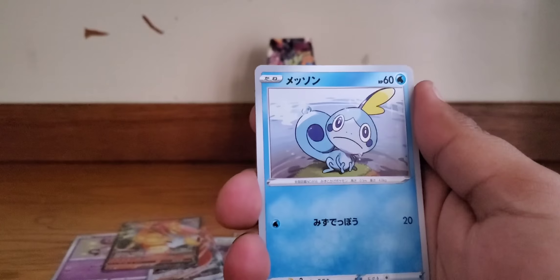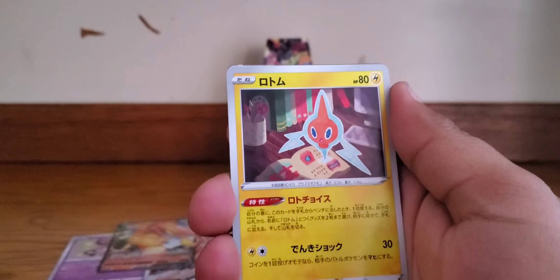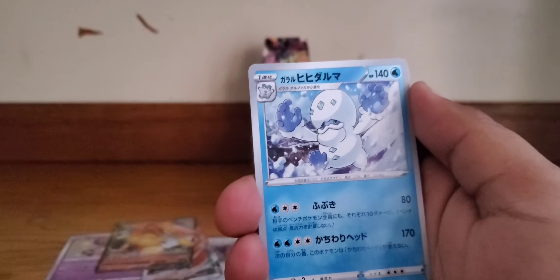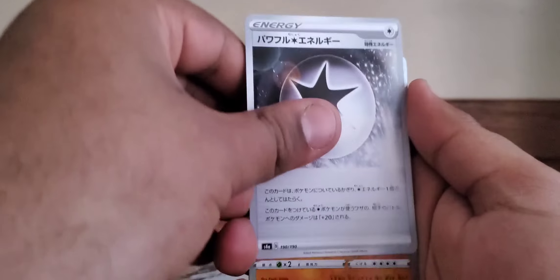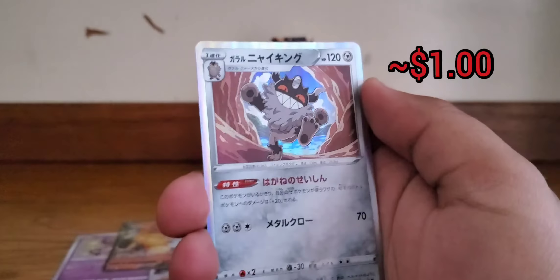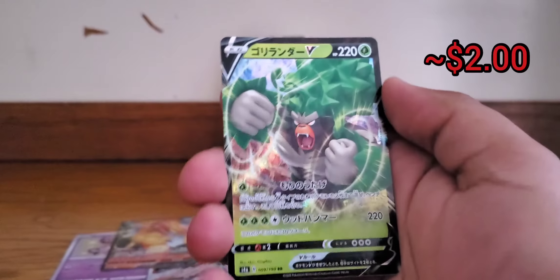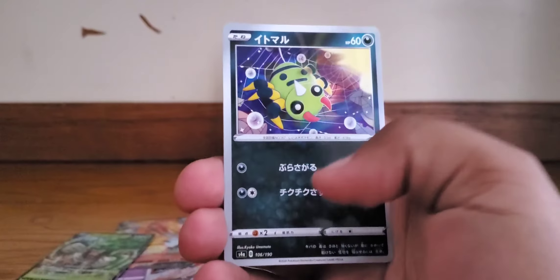We got a Bunnelby with psychedelic art, a Sableye looking very upset — he always does — a Rotom card, a Cufant, a Galarian Stunfisk and Muk something, normal energy. I think we are coming up on our last pull: a rock golem, a Galarian Meowth — Perrserker I think — and Rillaboom V card! Then a spinner rack in the back.